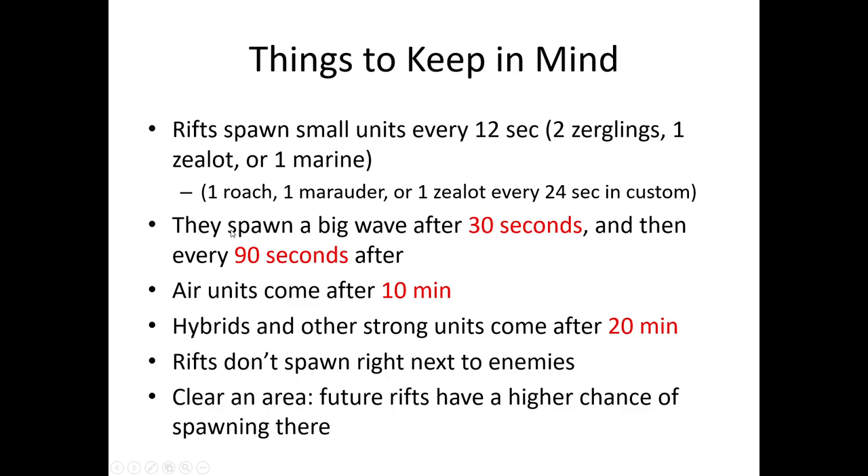The rifts spawn a big wave after 30 seconds, and if the rifts aren't taken care of, they will spawn again after 90 seconds. So basically, all existing rifts will spawn a big wave 30 seconds after they appear. Air units will come after 10 minutes, and then hybrids and other strong units come after 20 minutes. Rifts don't spawn next to enemies, so if you clear an area, future rifts have a higher chance of spawning there, making it much safer for your Brutalists to deal with them.